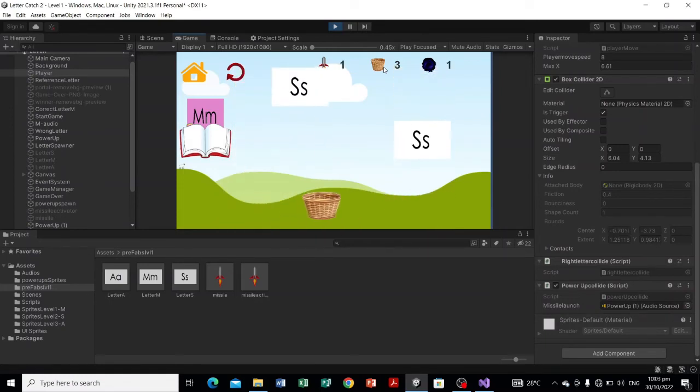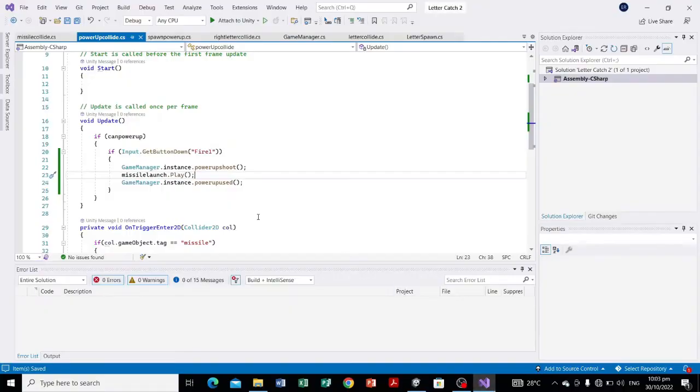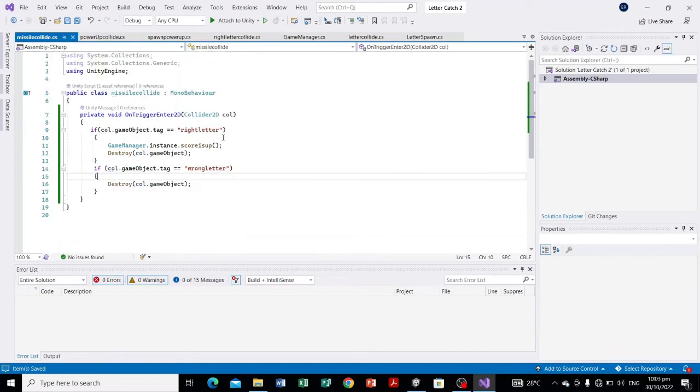If you want, you can also add audio whenever the missile collides. Simply download the audio you want, head over to MissileCollide, declare a public AudioSource, and whenever it collides with the right letter or wrong letter that audio will be played — giving you an explosion effect.